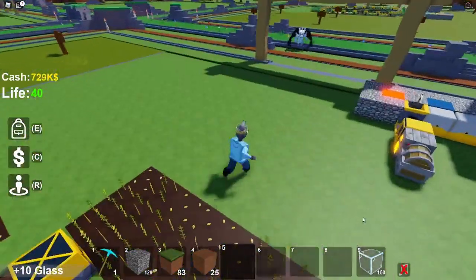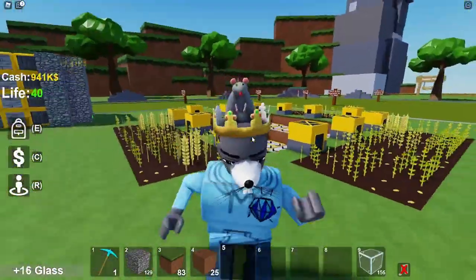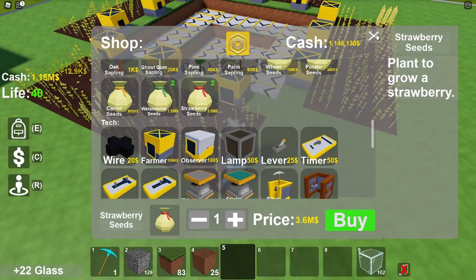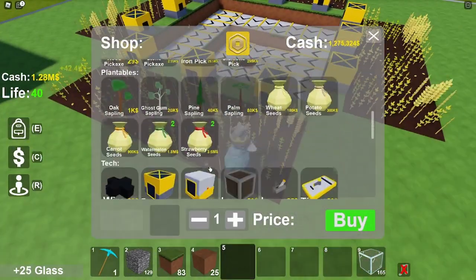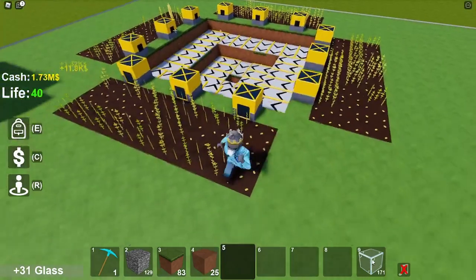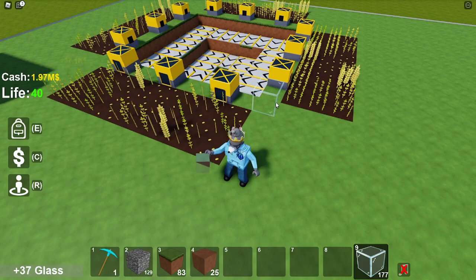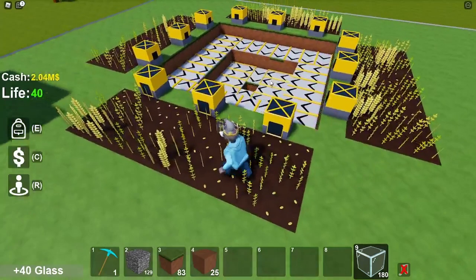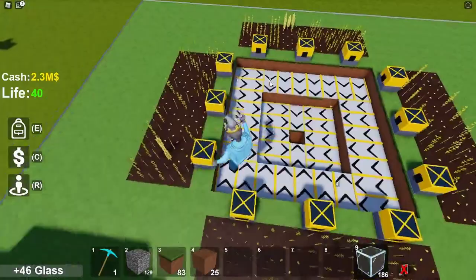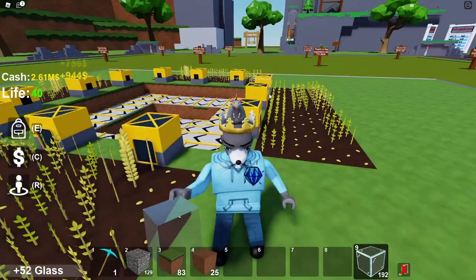Once you've done the entire farm and set up your glass farm, you have two options. Either save up money and start replacing all the wheat with strawberries right away, or build a second layer and fill that out with wheat first — maybe even a third layer — then do the strawberries. I haven't timed which one is faster, but either way you will need to build a second layer to get a lot of money.